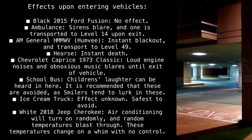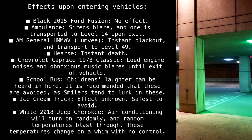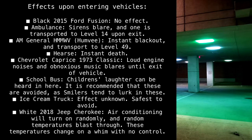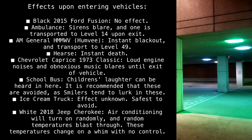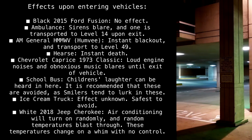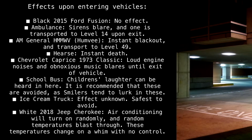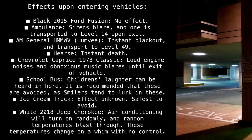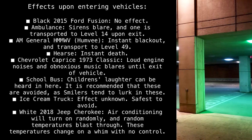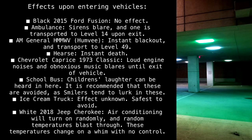Effects upon entering vehicles: Black 2015 Ford Fusion — no effect. Ambulance — sirens blare and one is transported to Level 14 upon exit. AM General HMMWV Humvee — instant blackout and transport to Level 49. Hearse — instant death. Chevrolet Caprice 1973 Classic — loud engine noises and obnoxious music blares until exit of vehicle. School bus — children's laughter can be heard; it is recommended that these are avoided, as smilers tend to lurk in these. Ice cream truck — effect unknown, safest to avoid. White 2018 Jeep Cherokee — air conditioning will turn on randomly, and random temperatures blast through; these temperatures change on a whim with no control.